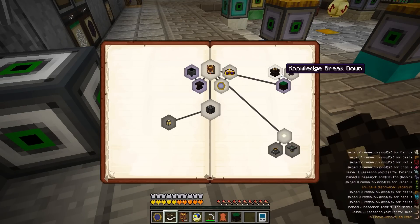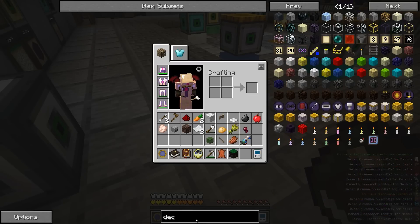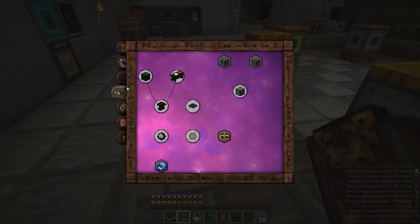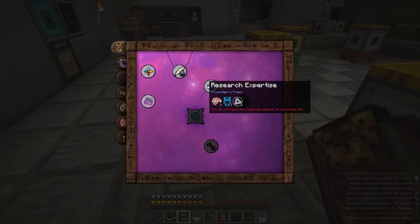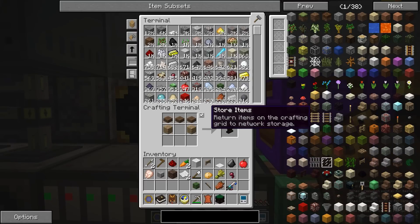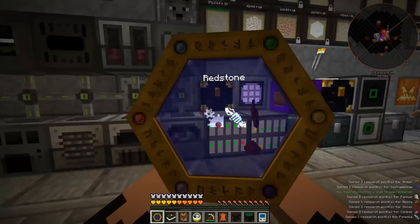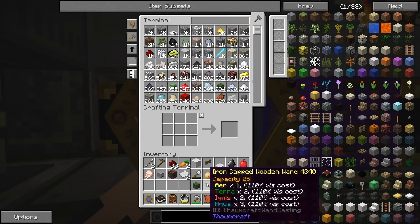For the knowledge breakdown quest we need to get the deconstruction table. Can we craft it without any knowledge? No, we need to get some research done first. Looking it up - we need Research Expertise, which requires Ordo, and we're all out from doing all our work. So we're stuck - we need to scan things that contain Ordo. Scanning the table might give us Ordo at least. I need to get more aspects so I can do more Thaumcraft work. I'll take a little break, gather more aspects, and then we should be able to finish up with some serious magical crafting.